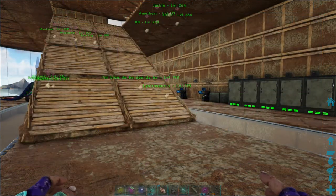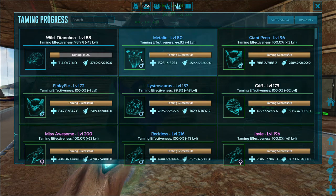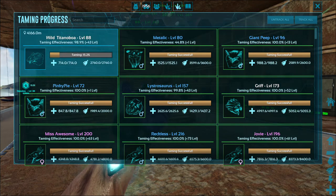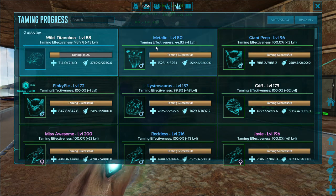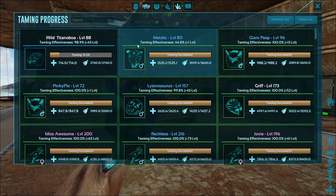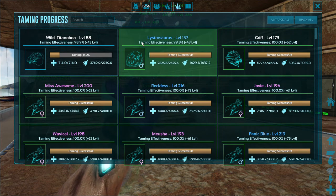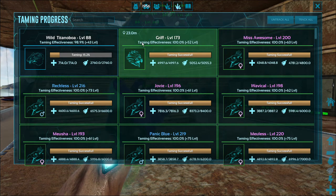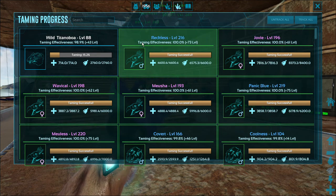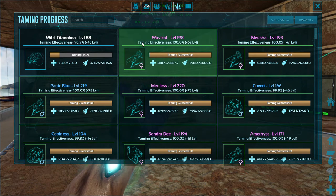Let's try this out — there we go. See if I can get rid of wild titan boa; that thing should be dead, I don't know why that's still there. So you gotta actually click each one and get rid of them. This is stupid — I don't know why they added this feature, because now you gotta go clear everything out so you can get to your taming HUD.